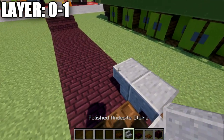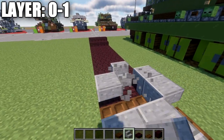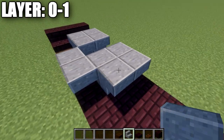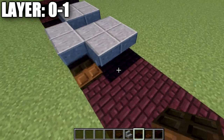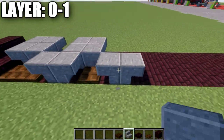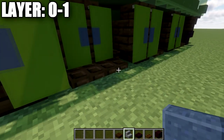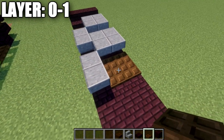Take the polished diorite again and place down one and two upside-down stairs. Then go behind those two stairs and place down two more. Place down a dark oak trapdoor, then a set of two polished diorite stairs back-to-back coming off that narrow brick slab. Then take the dark oak trapdoors and place down a row like that on the back here.